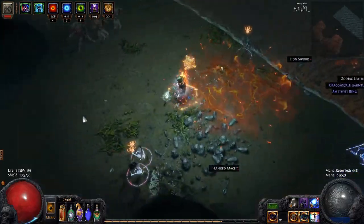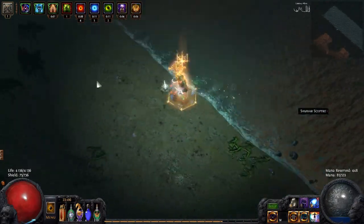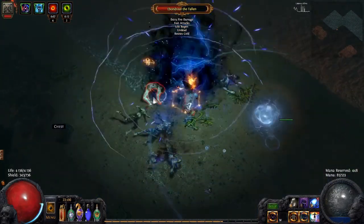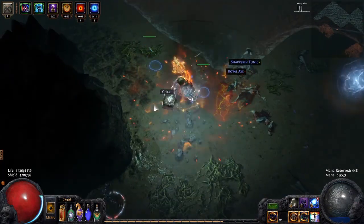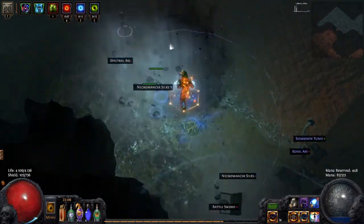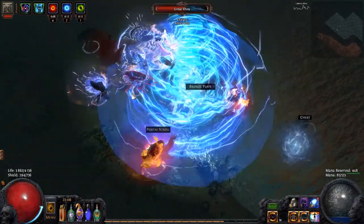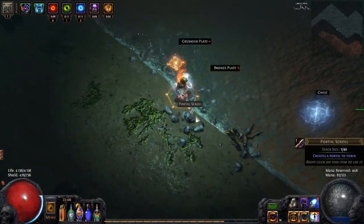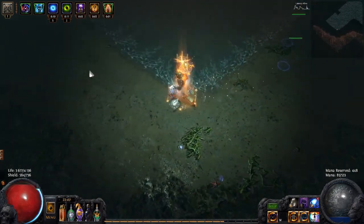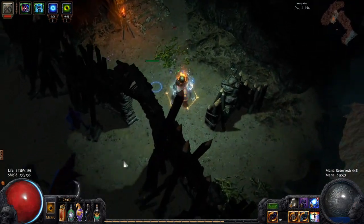It actually has really good clear speed, and it has some decent life. The biggest problem is I don't have much protection against physical damage — physical damage is really the bane of this character's existence. I'm not playing at a really high level, but I have played tier 10 maps and it can do it if you're playing carefully. I also can't get stunned anymore, so I'm pretty much safe on that front.